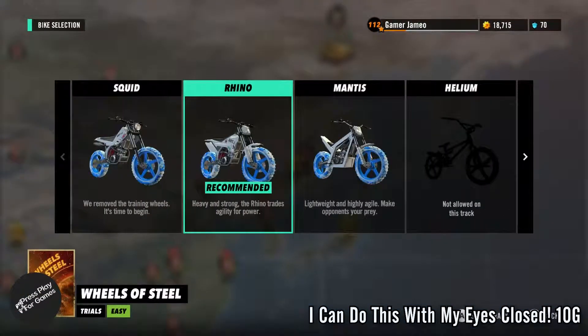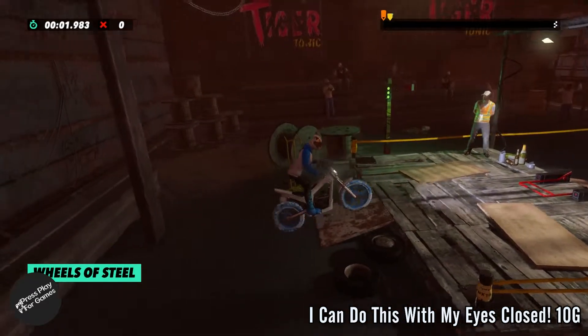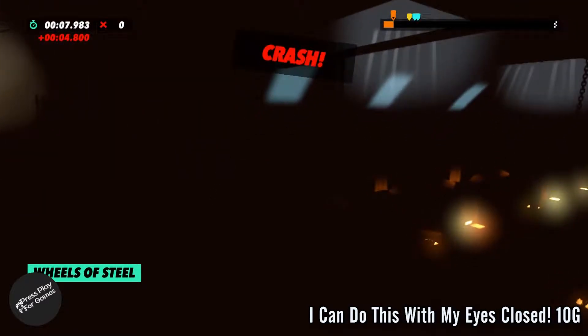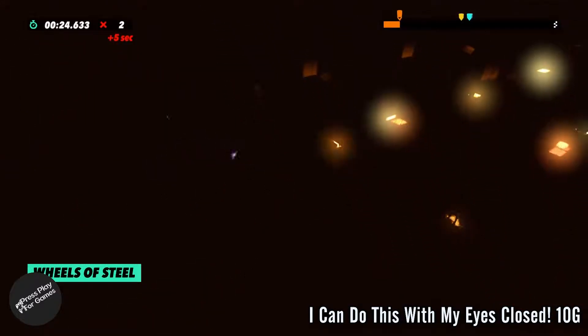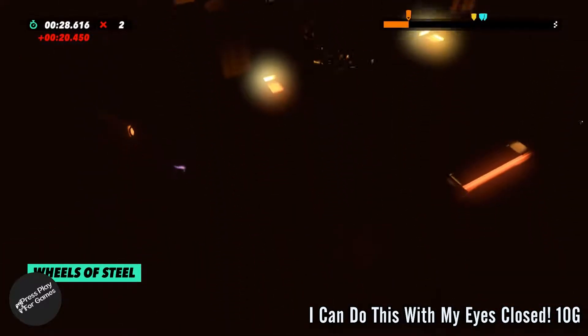Okay, so the first achievement — you're going to load up the Wheels of Steel track and choose any bike you're comfortable with. Once the track loads up, just reverse at the start, then knock the pedal down and explode over the panel. This can be easy and it can be hard — easy because you don't lose speed fast, and hard because you can't see the track.